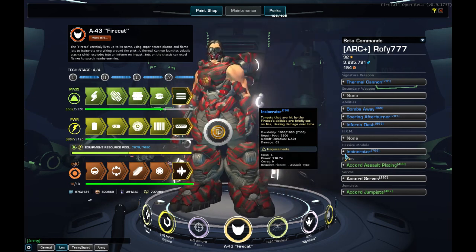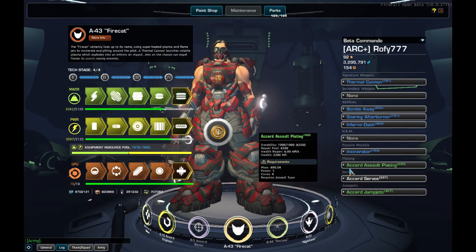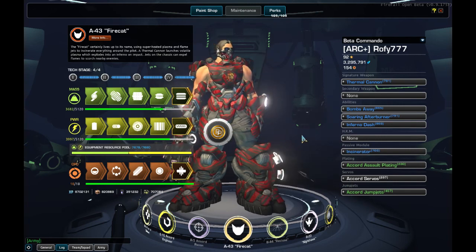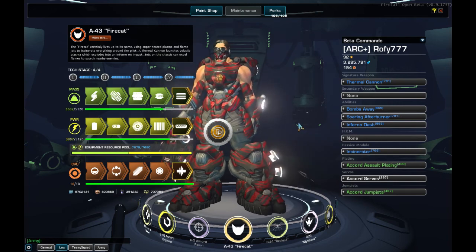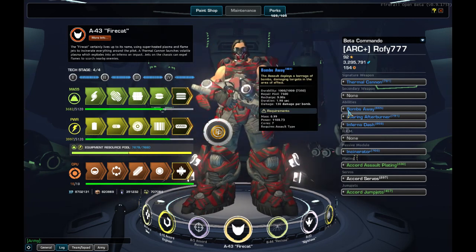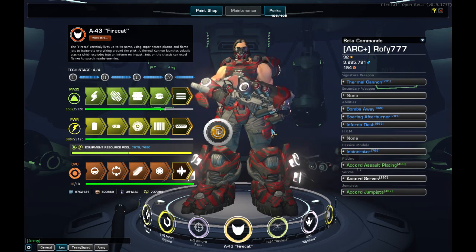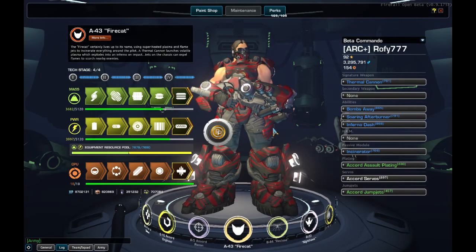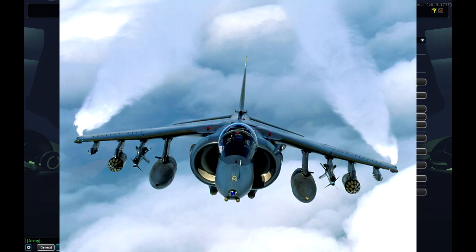The biggest difference from this build compared to my previous ones is the addition of Bombs Away instead of Emolade. Emolade is a good ability, but Bombs Away, while dealing less damage, is more versatile overall. I like to think of my Fire Cat as a B2 Spirit, a bomber aircraft, while my Tiger Cloud is a Harrier, a more strategic aircraft.